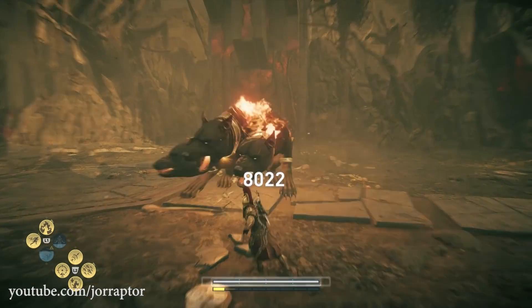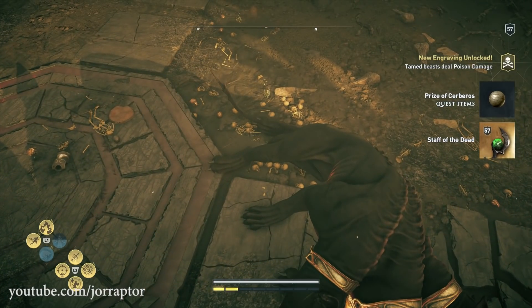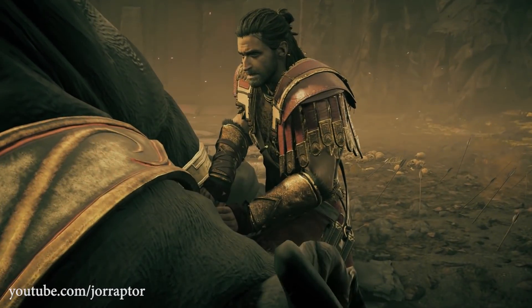Yes! We got the Staff of Death. Tamed beasts deal poison damage — wait, that's actually interesting. I'll talk about that in a second.